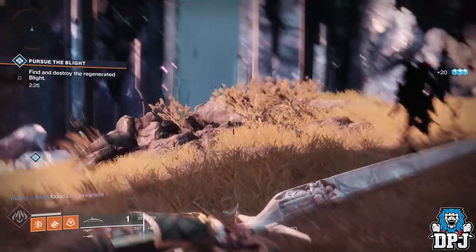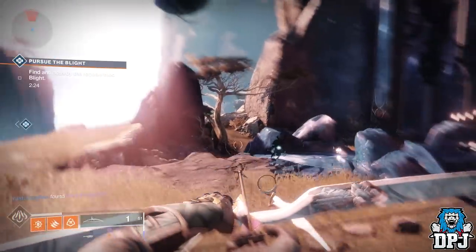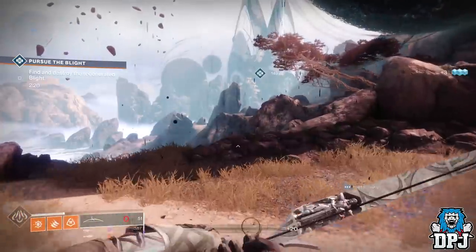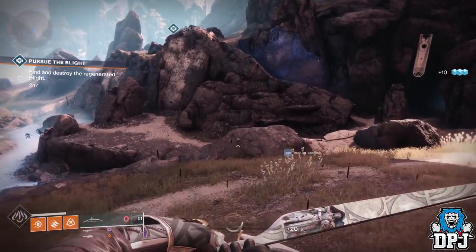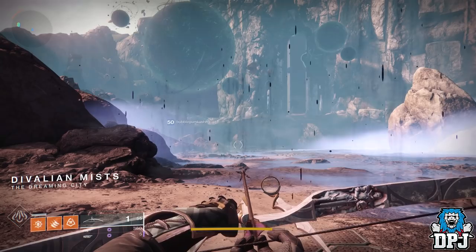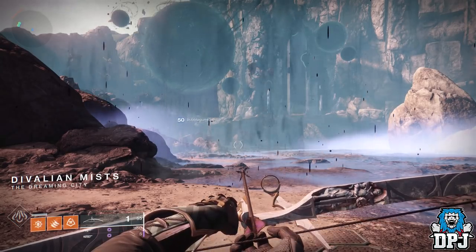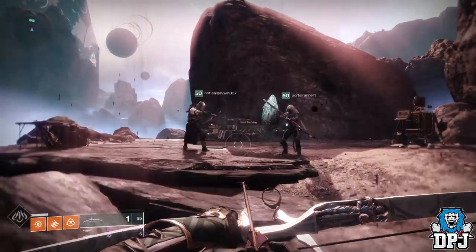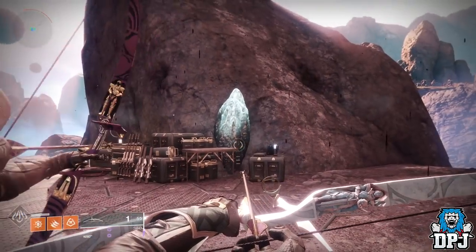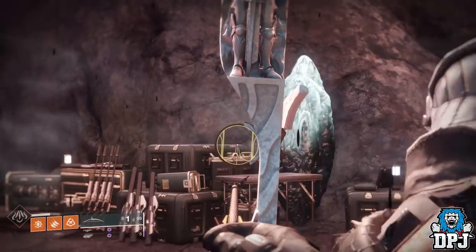So you guys may well be aware throughout the Dreaming City, in the ascendant realms and hidden spots, there are crystals like the one we see in spawn as we land into the Dreaming City area. I've had a look around and I can't remember for the life of me where most of them were. I know for a fact I have seen them in ascendant realms and other spots, but I want to create a guide on all locations — that's where you guys can help me.